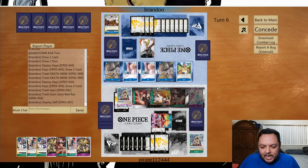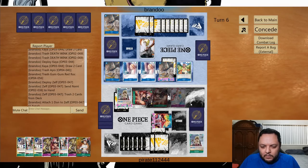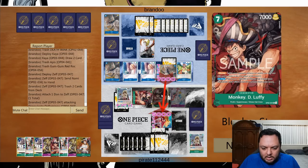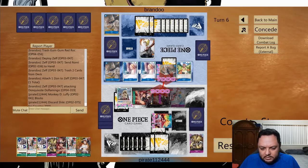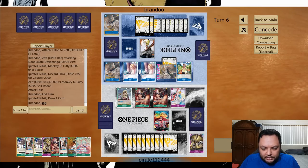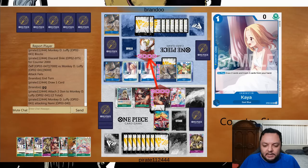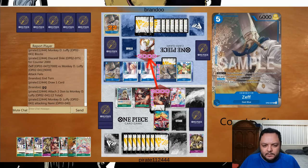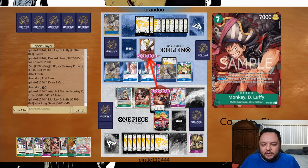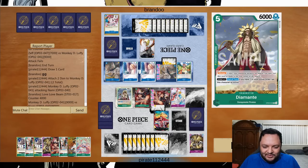He draws two and we get two blockers back. In the next turn I'm definitely going to be able to pressure his life very well. He cycles through a lot of his deck — he has Red Rock in the deck but it's kind of expensive and won't do that much. He goes low — now I can actually just punish him. I'm going to draw and then attack for nine. He has 17 cards — he's going to need a Gobble and two 2k cards. Luffy is MVP in this matchup as we can pressure the leader super well.